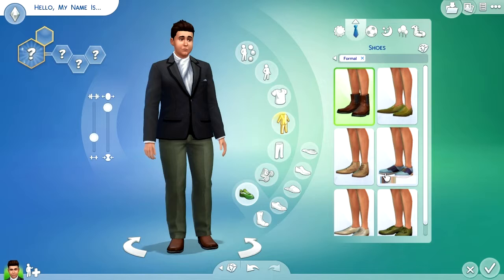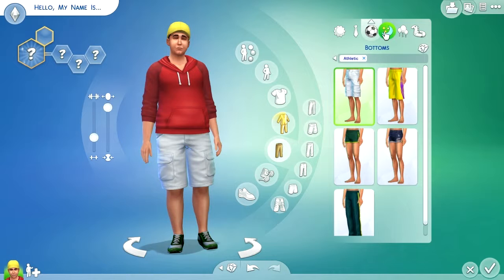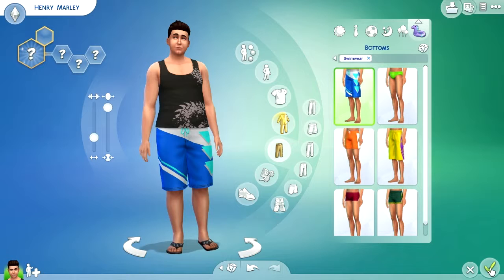This is his formal, so we're going to have some more darker options. Are there any darker things we can have? We'll just have that then. This is football, this is athletic — we don't really need to wear anything else. So how do we move on? Hello, my name is Henry Marley. And on that day, Henry Marley was born.